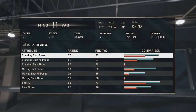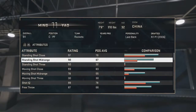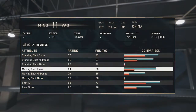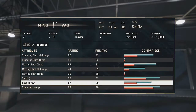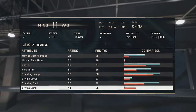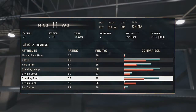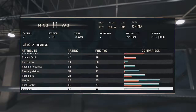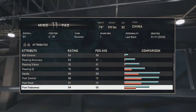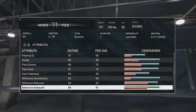94 overall — wow. For seven foot six, that's basically the biggest stat out of all of them. 90 mid-range, he's just a beast. 87 free throw, which is actually really big because usually centers fail at free throws. 98 standing dunk — he's amazing.